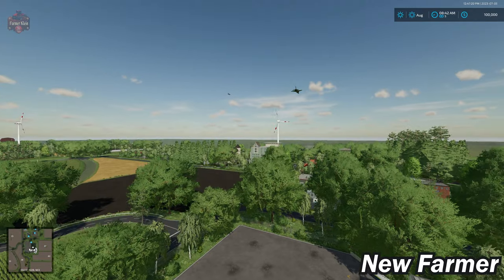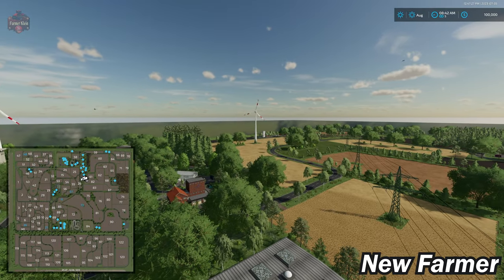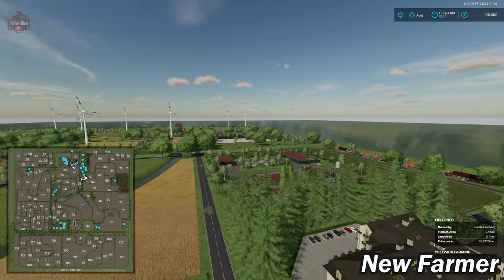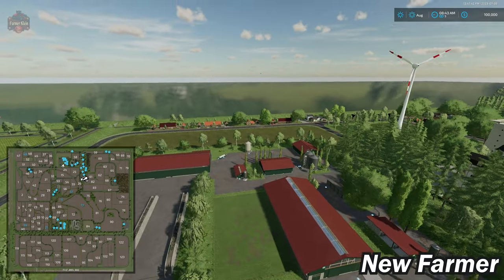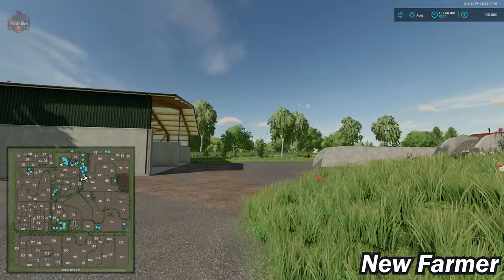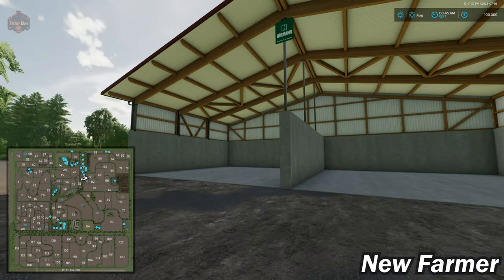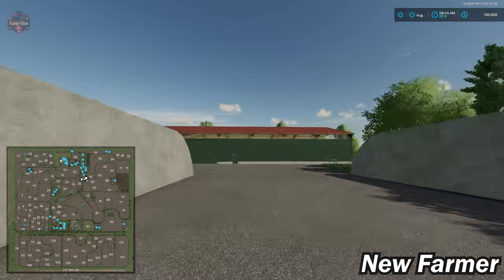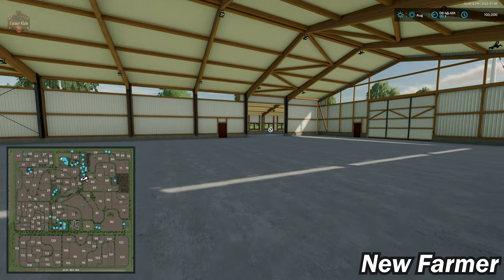Instead of tabbing over to the starting farm, let's fly over there — it's just a quick little jaunt to the north. Here we have our starting farm, and I will tell you that everything on the starting farm can indeed be sold and cleared off. We've got a nice two-bay area here for bale storage, root crop storage, and vehicle storage, and we have one of those new-fangled bunker silos for our silage.